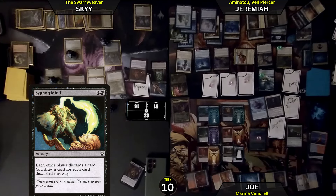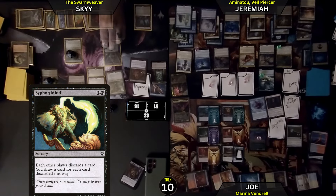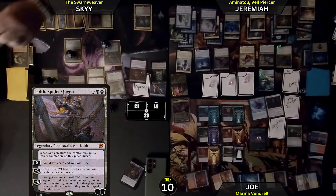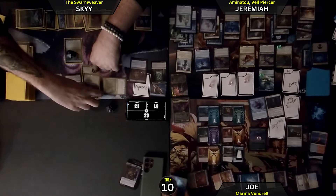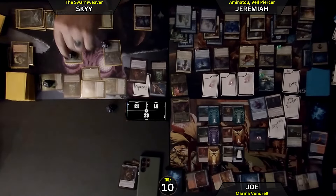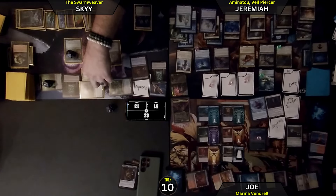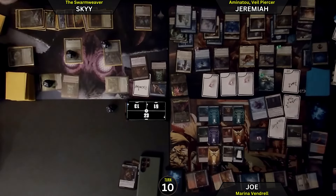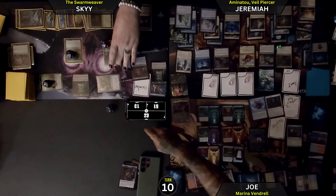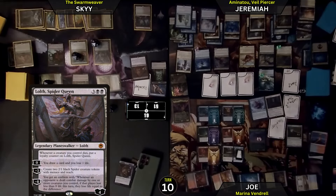You forget to activate your planeswalker. I did not do that — so I will do the zero ability, losing 3 life, drawing a card. Then I'm going to attack Joe with everything. What's your biggest thing? I got a 5/5 flying dude. Biggest is 2 — I will block and kill that dude with the aura. Kill it. Did it have deathtouch? No. Two, three, four damage — just four damage. And then I had one creature die, so I create a 2/1 Spider with reach. All passed. Upkeep — make a copy of the Curse of Fool's Wisdom onto Joe. And another one on Joe.